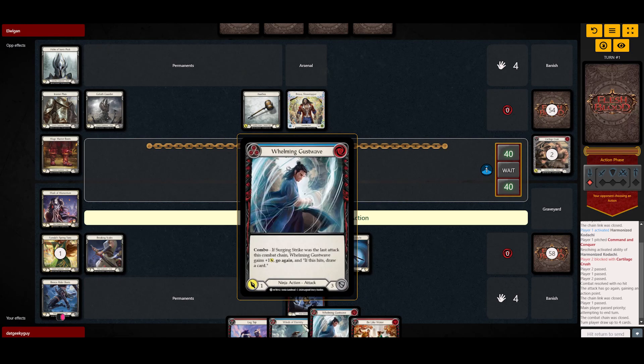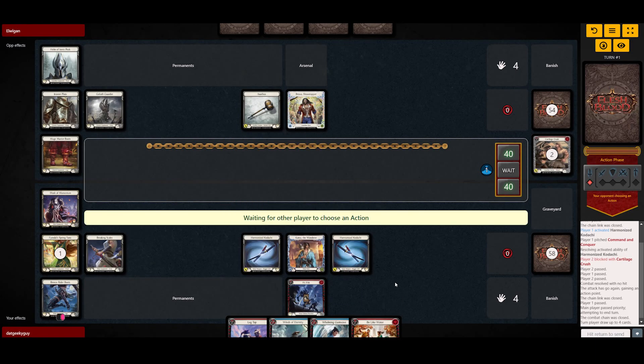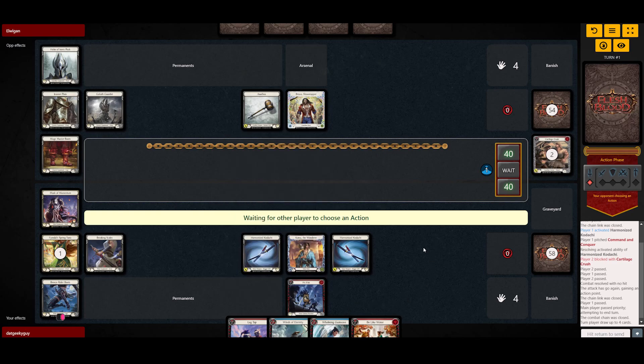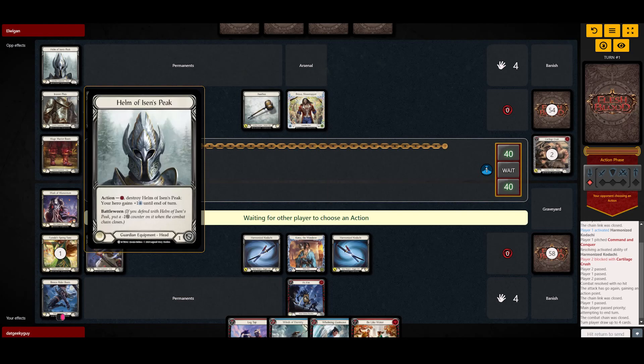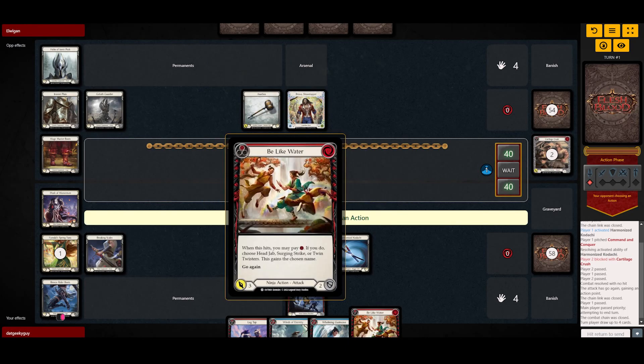There are a few ways we can do this. We can either go for Be Like Water — if that hits we can actually pitch to choose one of the options, which is Surging Strike, since this deck doesn't really play other lines such as the Tweed Twisters or the Head Jump line. That would be an obvious choice. But let's see what he plays here — no, he doesn't play Tectonic, so I can't really know what he's going to play.